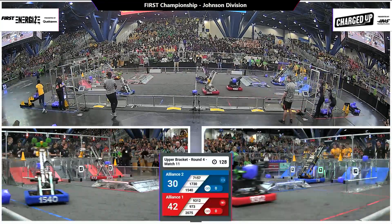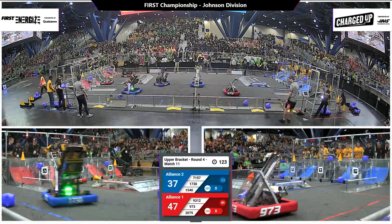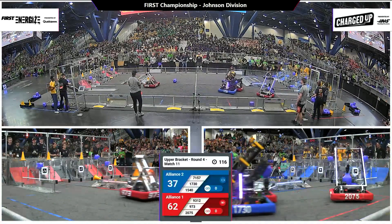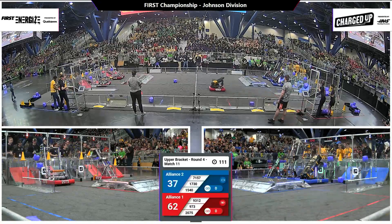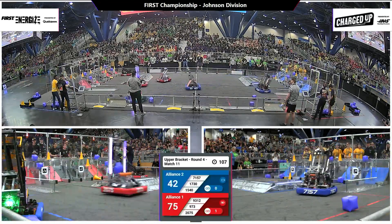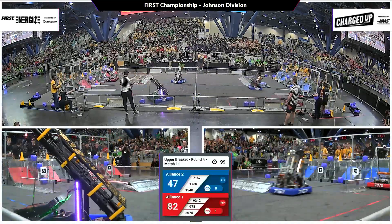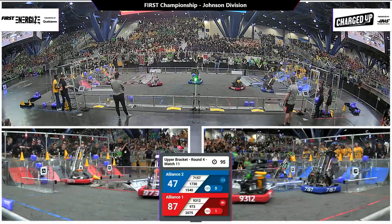42 to 30 is your score, favoring Alliance 1 in red as we move forward and take control of their machines in the tele-operated period. 93-12, NerdSpark, one of our rookies here on Alliance 1, finding themselves parked in their loading station, swerving across the hypotenuse back into their community to deposit a cone onto one of the nodes on the outer grid. 15-40, Flaming Chickens, working with 71-57, Miyu Botics, crossing over into their community to deposit resources.